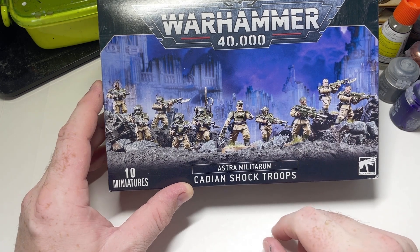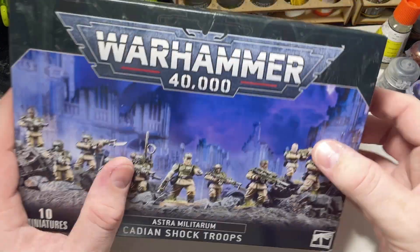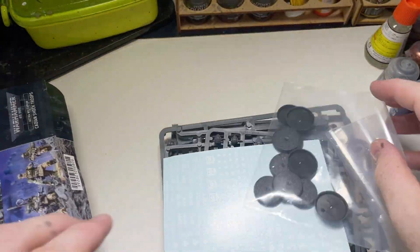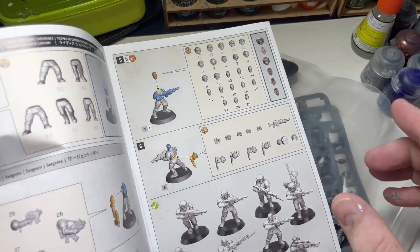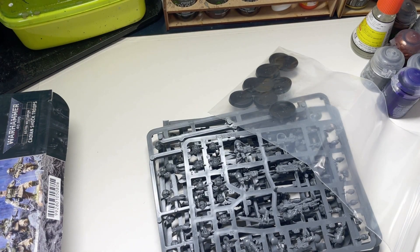Please search for Ocaron underscore Sector on Instagram and follow along. So we're going to do a couple of things to these guys. We don't actually need the transfer sheet. The instructions for these guys are reasonably straightforward and a lot of the pieces fit together.